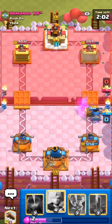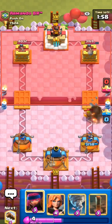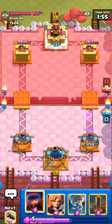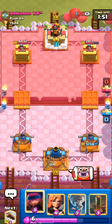Spear goblins do help a little bit as well. I feel like there are some matchups that are a little more challenging with this deck because you don't have too much pressure. I think this guy is probably running golem — no other deck really runs skelly drags besides lava hound, but I can tell it's not a lava hound deck judging by his spells and the fact that he has baby dragon.